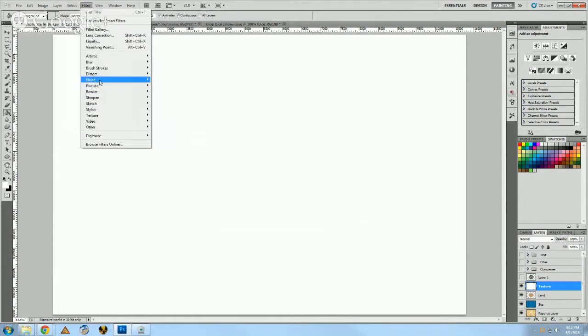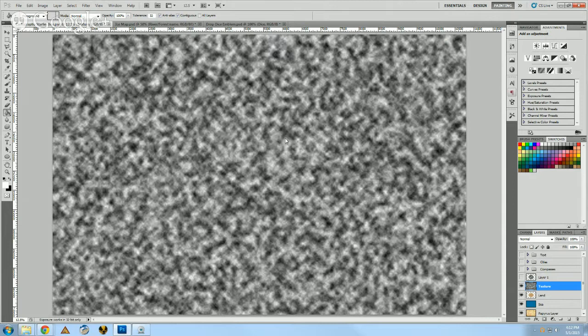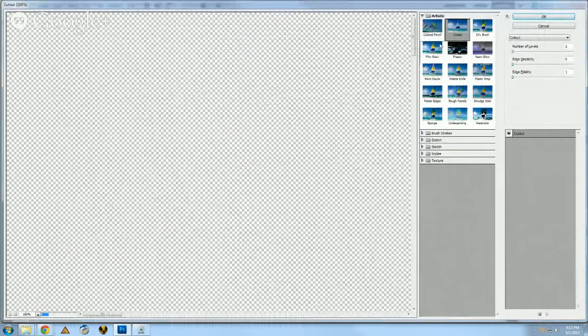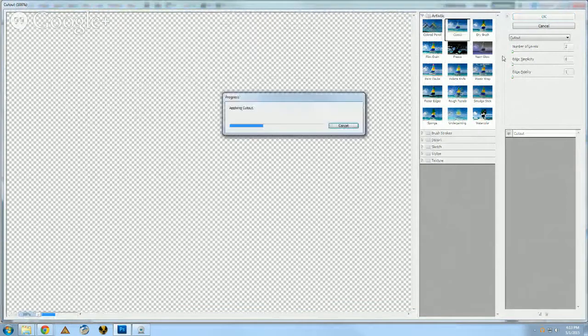Now I've got this white layer. Let's go ahead and add Difference Clouds. It's going to fill in kind of slowly because of the big file. Here's what Difference Clouds looks like — it's kind of a mess, but I promise it will make sense. Then we'll go back into Filter, under Artistic, and use Cutout. Cutout is used for stencil work, like Banksy. Let's go ahead and do two layers. If you want to speed up the process, definitely reduce the size.